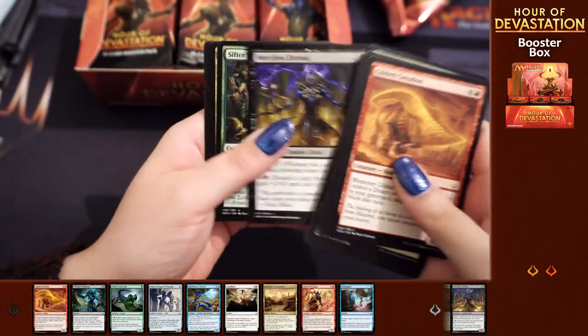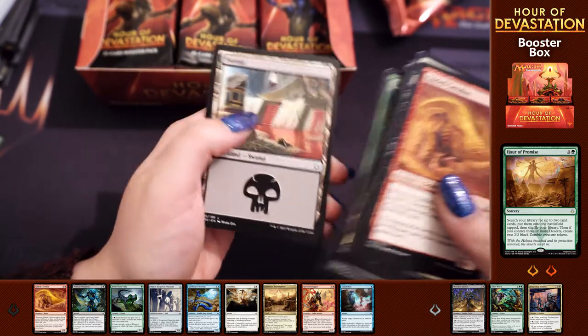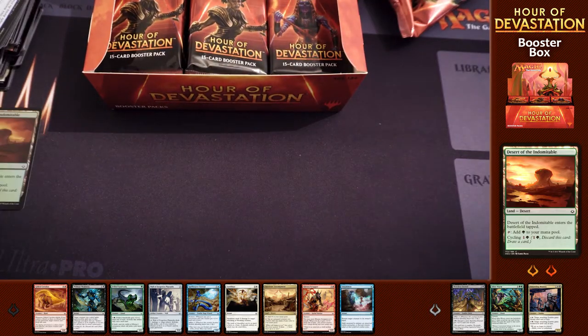Merciless Eternal, Sifter Worm, Unraveling Mummy, Hour of Promise, and Desert of the Indomitable - first foil. Exciting foil it is.